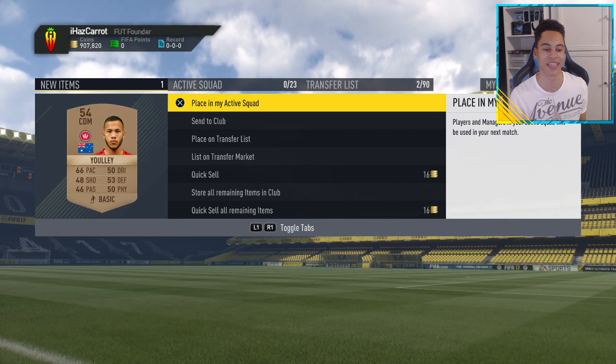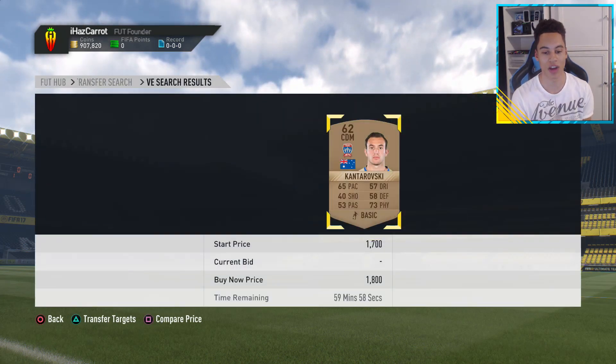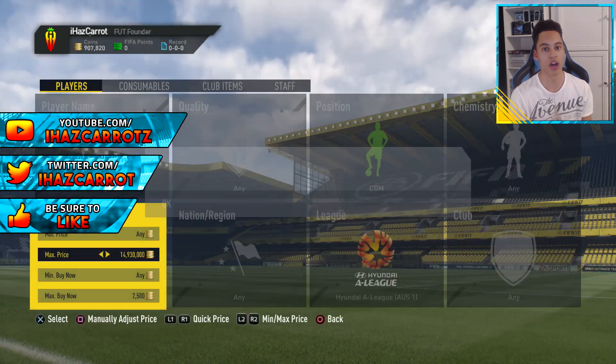I picked up ULily for 2,000 coins. All we need to do is list them for 2.8k — we'll sell on instantly — about 600 coin profit after tax. And that is the whole method, this is all you need to do.